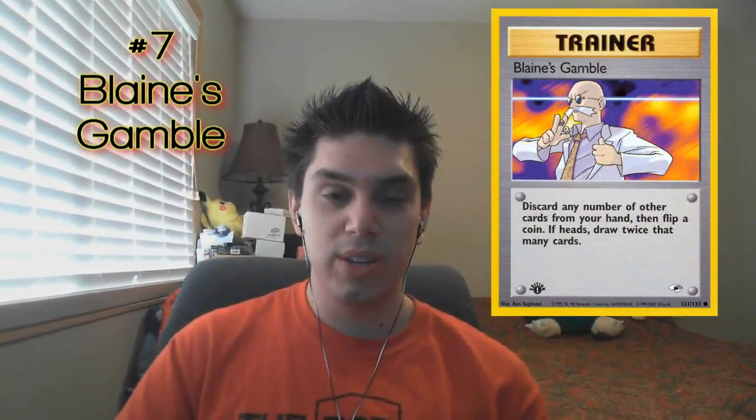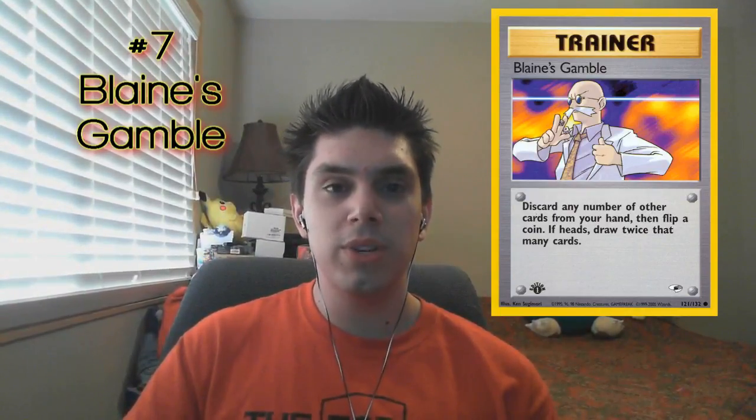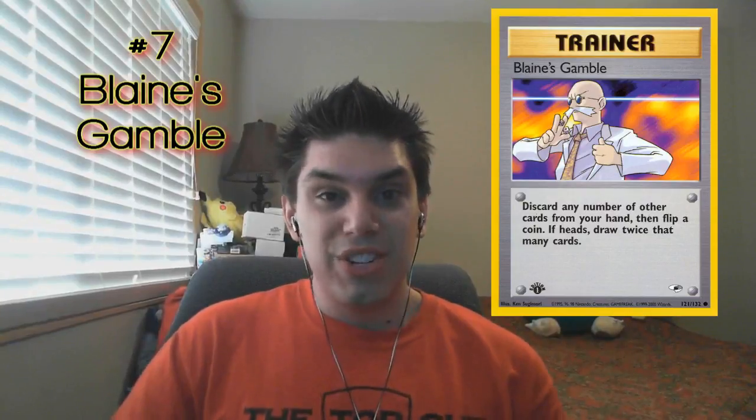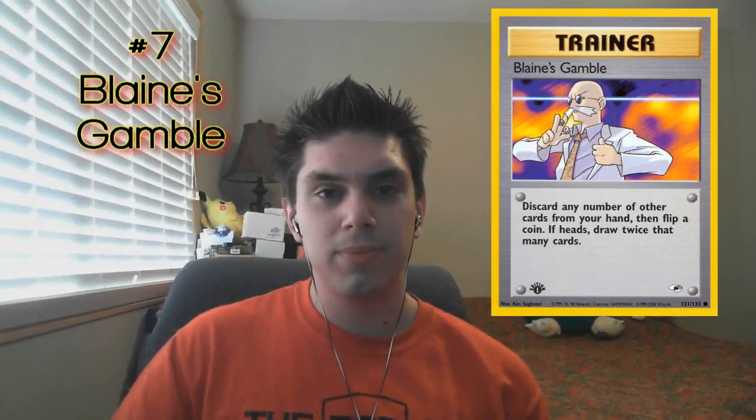Blaine is back at number 7, this time in a trainer form with Blaine's Gamble. Anytime you see the word 'gamble' in a card, you know it's going to have some sort of risk involved. What happens when you play Blaine's Gamble is you discard some cards from your hand — as many as you want — and then you flip a coin. If it's heads, you draw double the cards that you discarded. So if you discarded 3 cards and flipped heads, you would draw 6. That's a lot of cards. But if you got tails, you just discarded your cards for no reason, wondering why you played Blaine's Gamble. Blaine's Gamble — it's almost like playing slots at a casino. You know it's probably not going to end well, but you do it because you could win big.